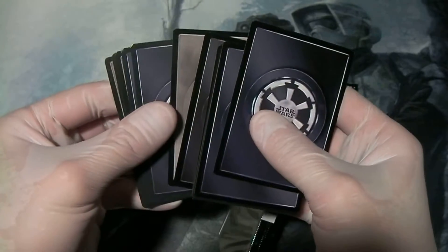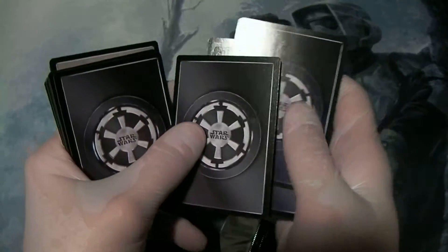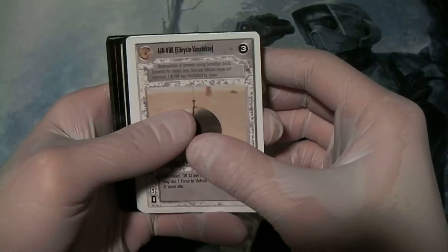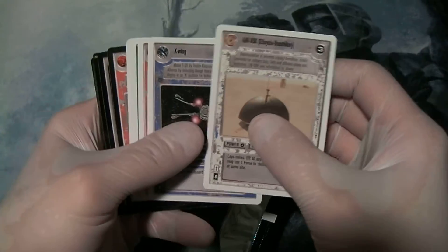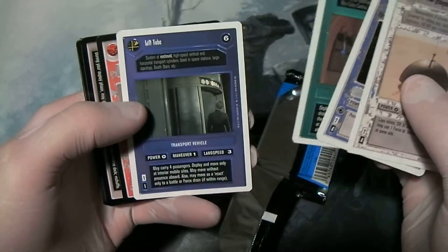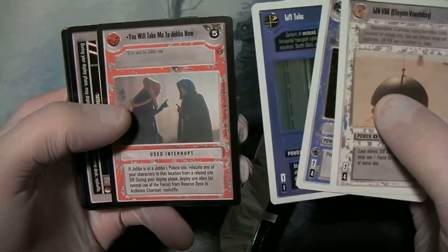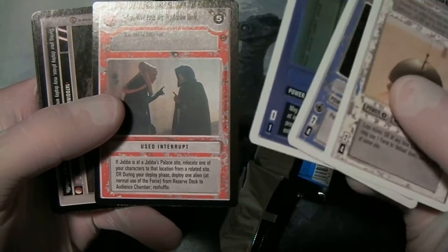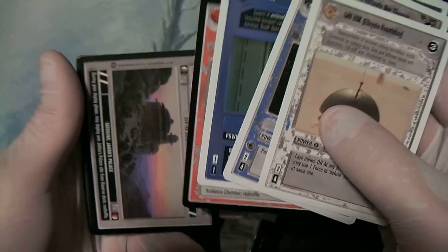And we know our first card is that mind-laying droid. We know our foil is an imperial card. Lin V8K, X-Wing, Don't Underestimate Our Chances, Droid Detector, Lift Tube, You Will Take Me to Jabba Now - that's actually a card I like a lot. During your deploy phase, deploy one alien at normal use of the force from reserve deck to audience chamber, and that's a used interrupt with a high destiny. That's good stuff.